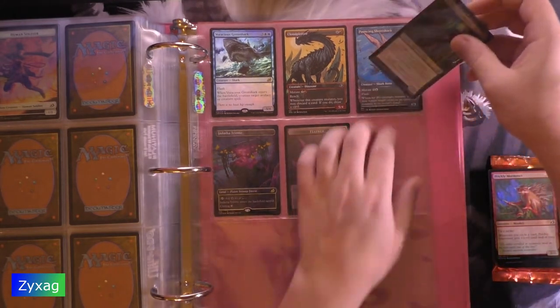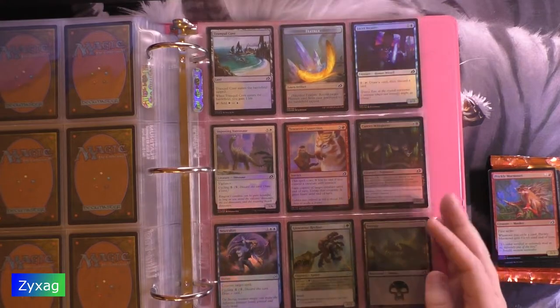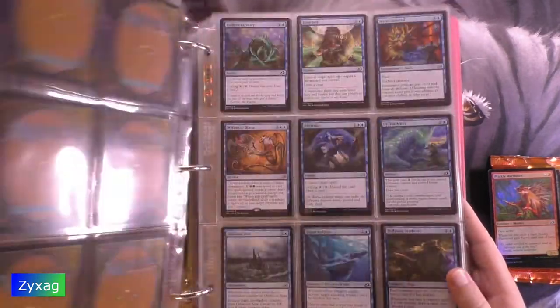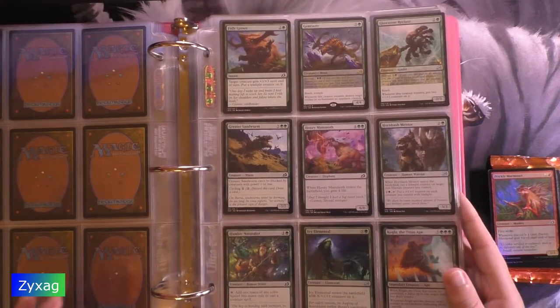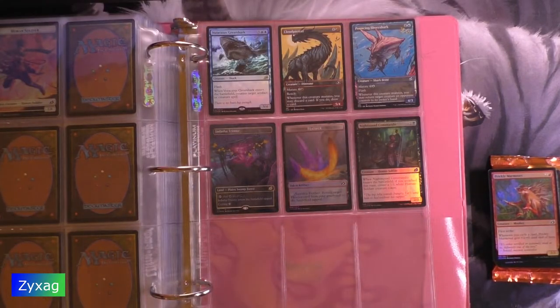Prickly Marmoset foil. I did actually want to check — real quick — Neutralize and Glowstone Reckless, just because at the end of last pack I wanted to verify I actually had those. I do. Prickly Marmoset foil — we'll do that check for this pack as well.